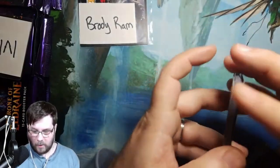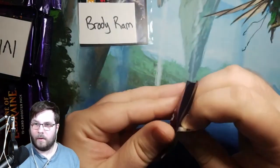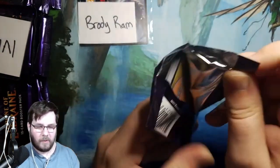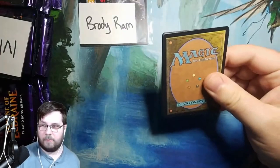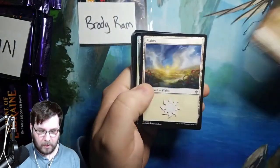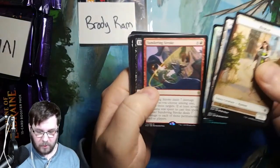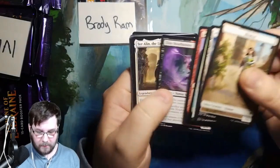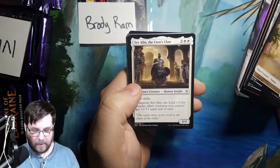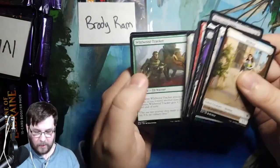I love all the showcase artwork frames in the set. Was Throne of Eldraine the first showcase? They definitely did a good job with it — I'll just leave it at that. Foil True Love's Kiss. Sundering Stroke rare. Elite Headhunter, Seer Allen, the Lion's Claw, and Hypnotic Sprite, followed up by your commons.